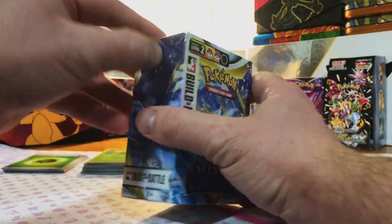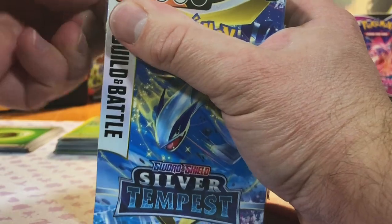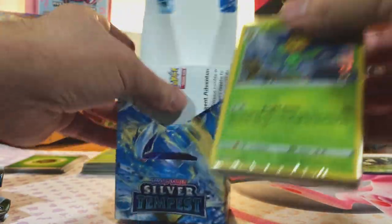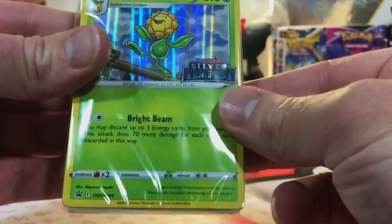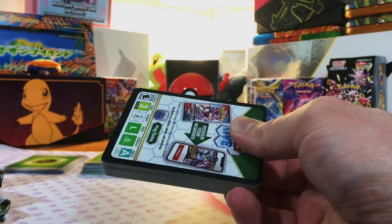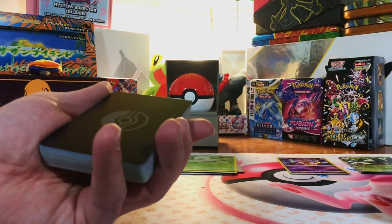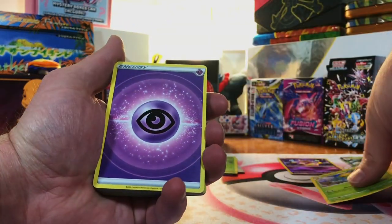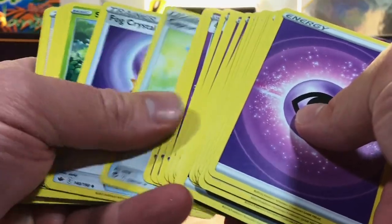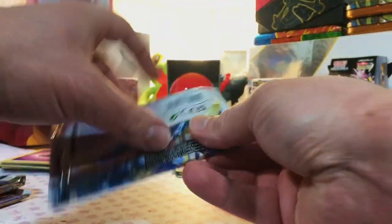Now we're going for our Silver Tempest build and battle box - see if we can pull that Lugia V alternate art. We got four packs and a deck. We got our Holographic Sunflora pre-release promo. We'll look through the deck to make sure we don't miss anything crazy. There's your code card, and there's our Sunflora Holo promo. Energies, Non-Holos, Commons, Uncommons - more of the same. Let's rip into these Silver Tempest packs.